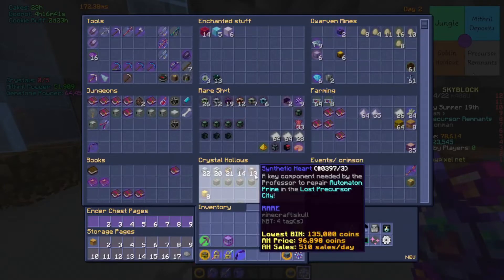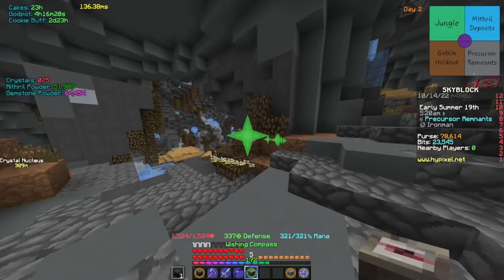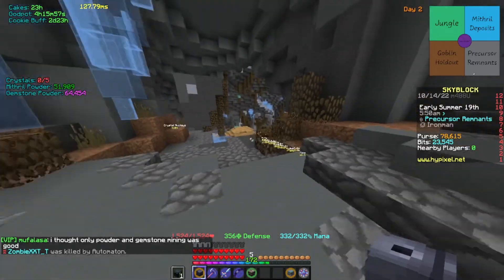I have something called a Wishing Compass. Wishing Compasses are great for finding key areas within the section you are in. If you're in the Precursor and click it, it will give you a guide — if you mine the way it tells you to go, it will take you straight to the area where you get the crystal in that region.